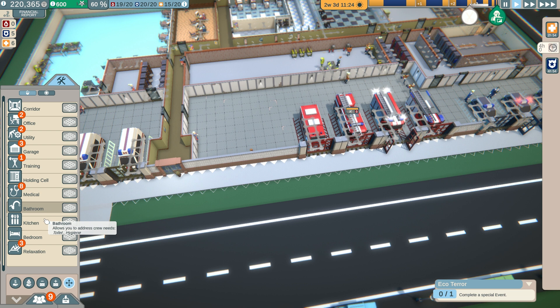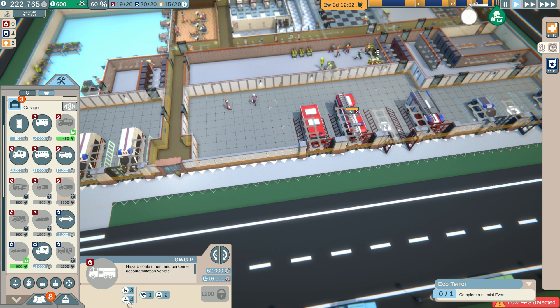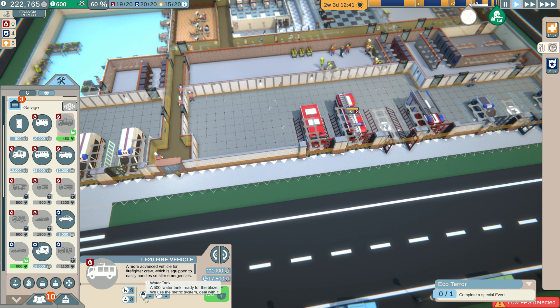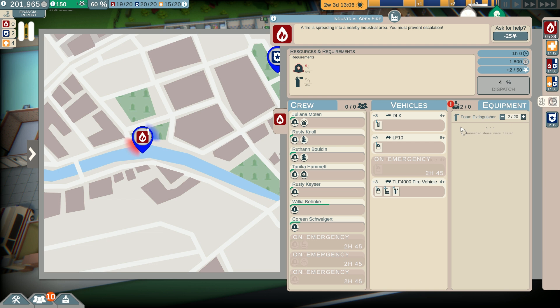Let's have a look at the fire engines available to purchase in the garage. That one gives us two hazmat suits on board, that gives us hazardous materials containment and hazmat suits four and three - they're all quite small, that's the problem. Oh look, here we go - this could be good: nine crew, eight equipment slots, two water tanks and a breaching gear. I'm going to go for that one and put it down right here. You just need a crew and some foam extinguishers - pretty easy.